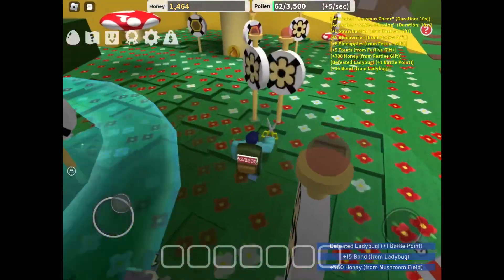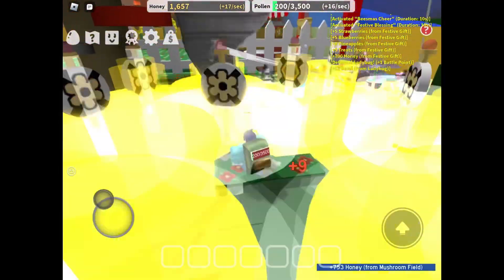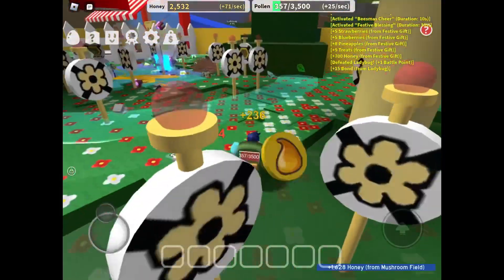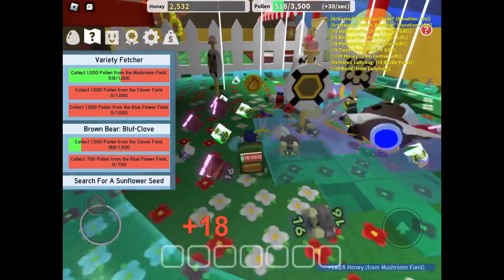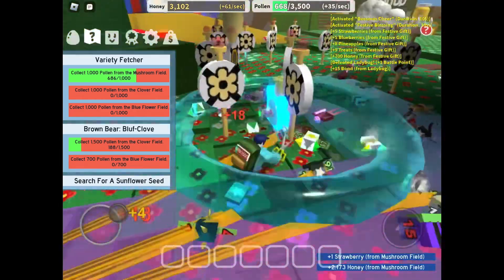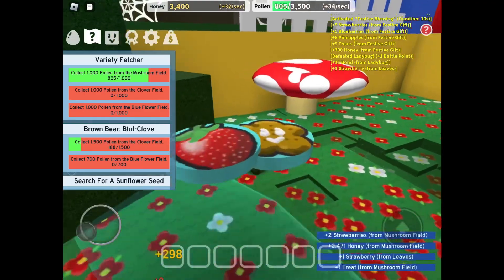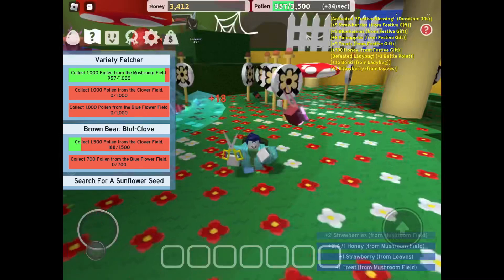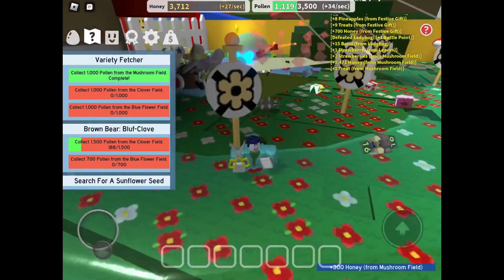What is going on here? I'm definitely going to get all this honey because he doesn't seem to be getting all of this stuff. Whoever you are, I'm not stealing from you — I swear my quest has to be here in the mushroom field. See — it's the mushroom field. I'm not a liar. Maybe we'll get a royal jelly out of this like we did in the first episode. No royal jelly seems to be spawning, but I guess that's fine. We collected enough pollen from the mushroom field.